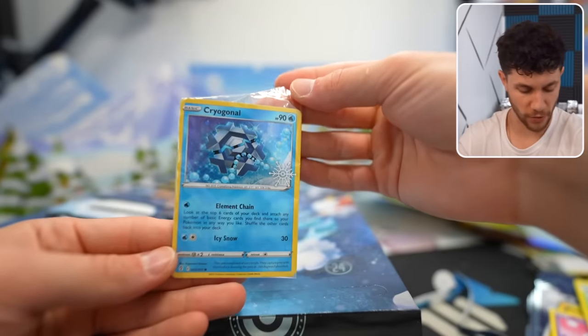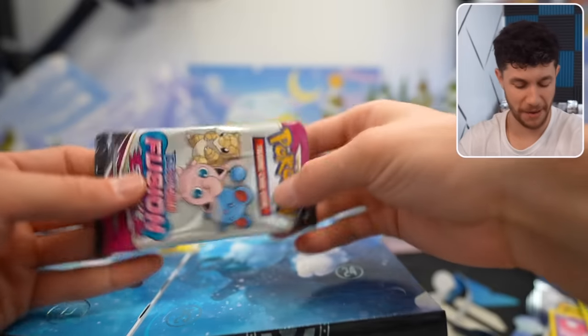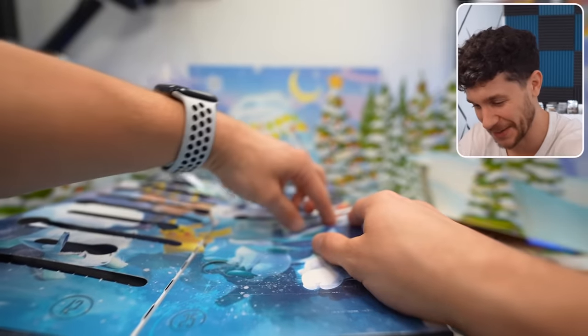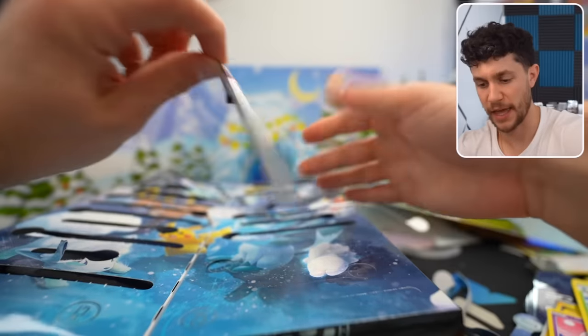A Cryogonal card. Fun pack Scarlet and Violet. Coin — we got the coin. Bulpix. Another fun pack. Stop with these fun packs, bro. They call it a fun pack but there's like three cards inside, and the best you can get is like a reverse holo.